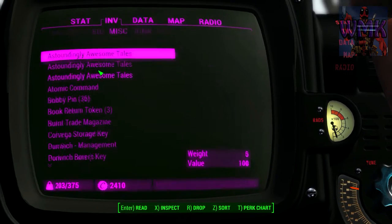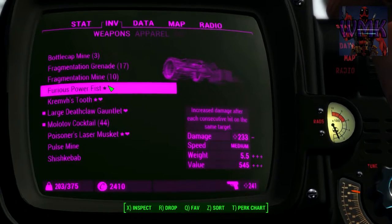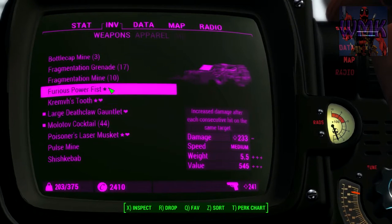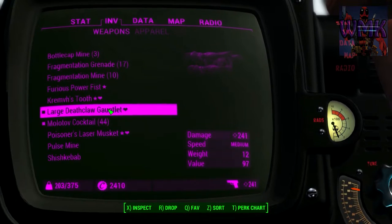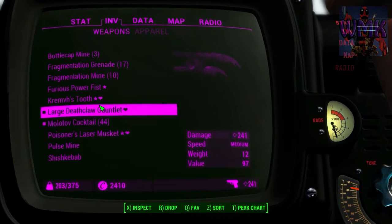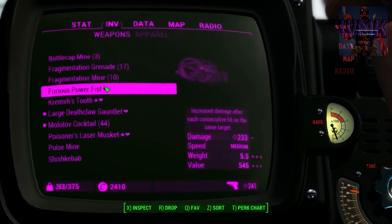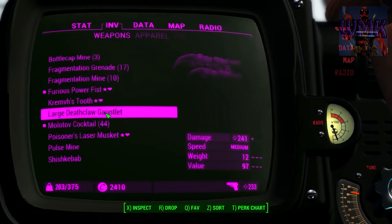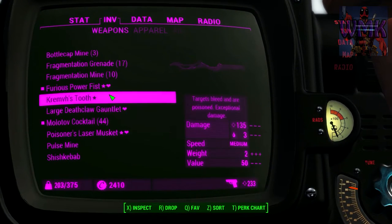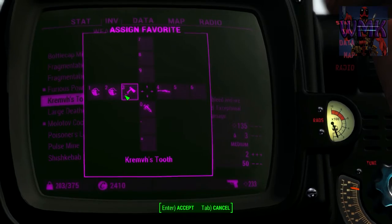Let's check out our prize. With the outfit and the buffs I have on, the Deathclaw Gauntlet is doing 241 damage. To be clear, the Deathclaw is doing more right now, but what makes the other weapon good is it does more damage over time — the consecutive hits are just better, way better. And I also like Kremvh's Tooth because it's just a beast.